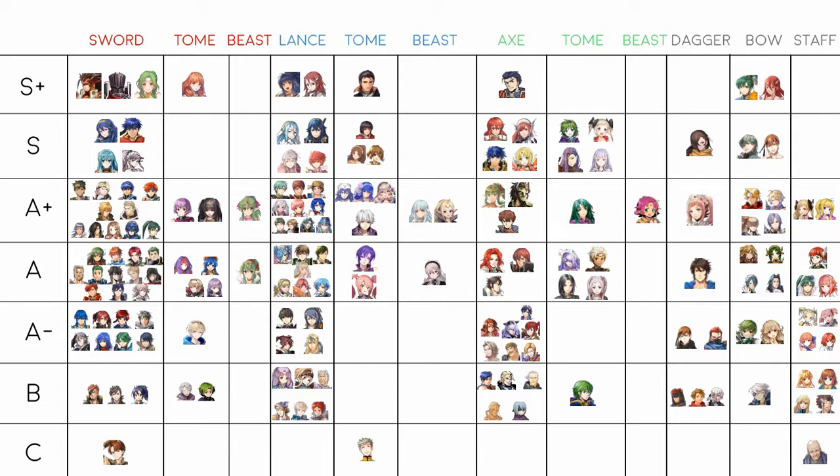In A tier there's Peri, Roderick, Abel, Bridal Charlotte, Sharina, Gwendolyn, and Shanna. Peri, Roderick, and Abel are all very similar — they do Brave Lance incredibly well but are outclassed by Oscar now. They're all very good Firesweep lance options too with different defensive profiles to separate them.